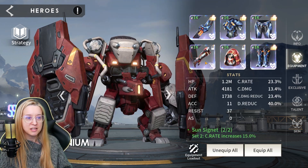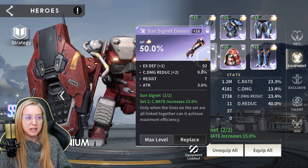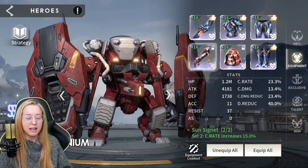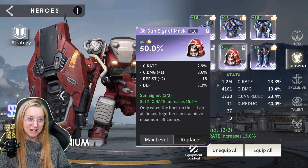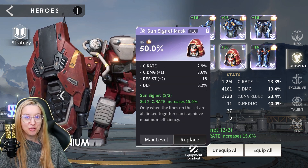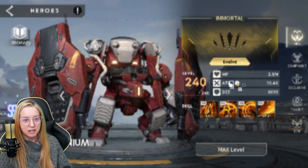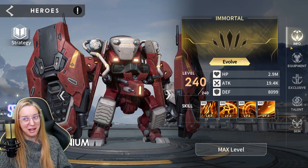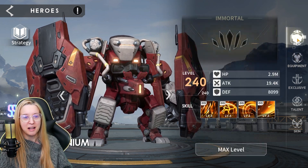So I went and focused HP for damage, damage reduction HP, and HP percentage. But I did put a crit rate set on him. He only has 23% crit rate — it's not like he's critting all the time, but it's something. I could actually build a full crit rate build on him and give that a try as well.